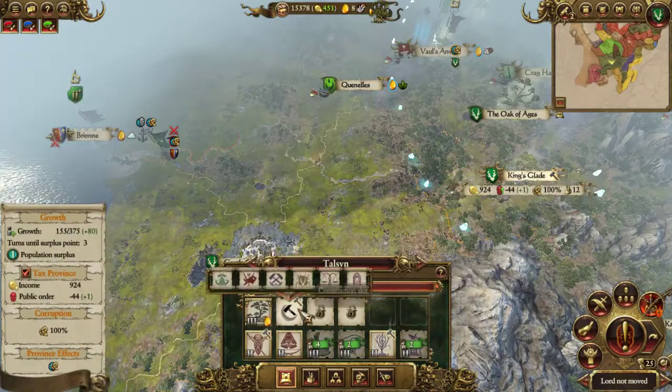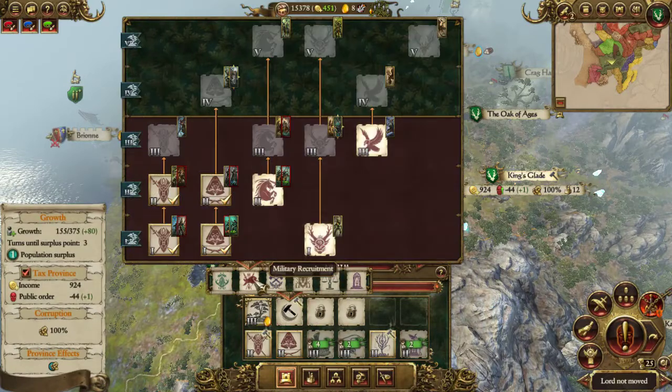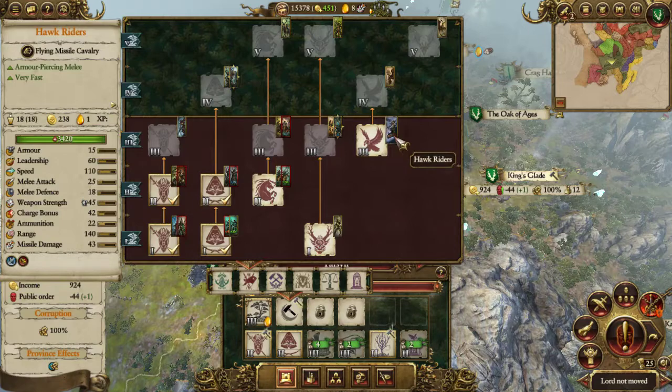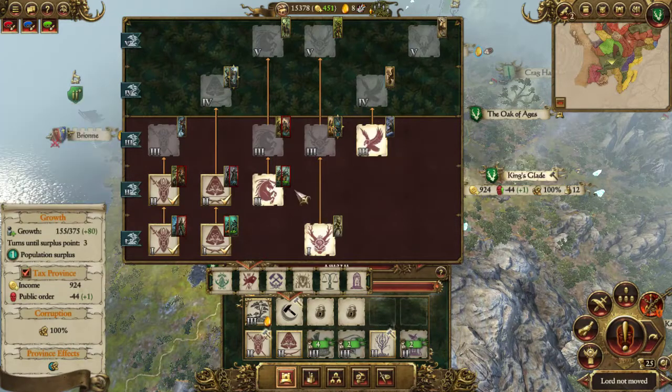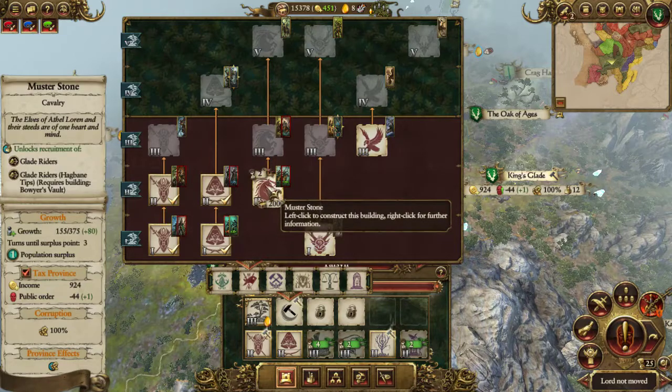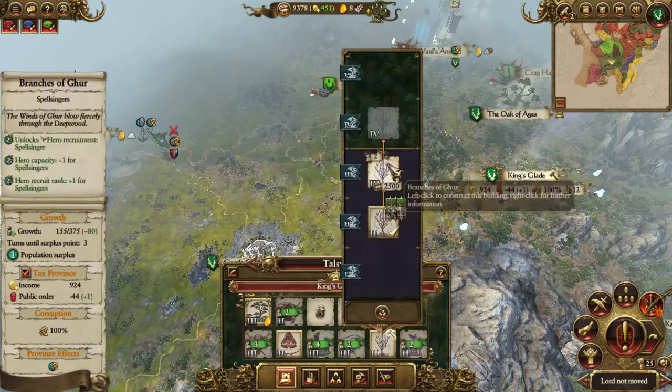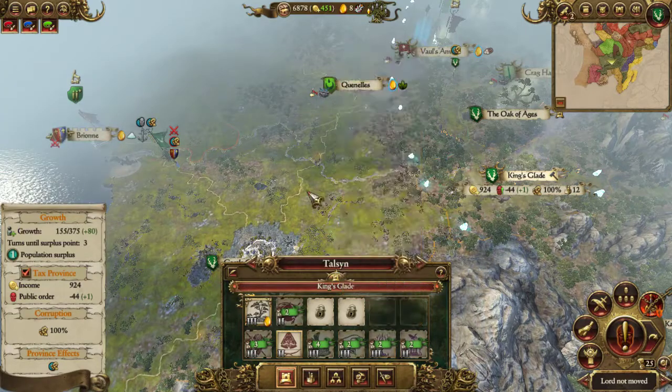You need certain Temples to get some of them for the research. I can get the building for Hawk Riders but I'm not really going to use them that much because they cost Amber. So I'll get the Monster Stone for my Cavalry, upgrade my Military and upgrade my Spellbit.